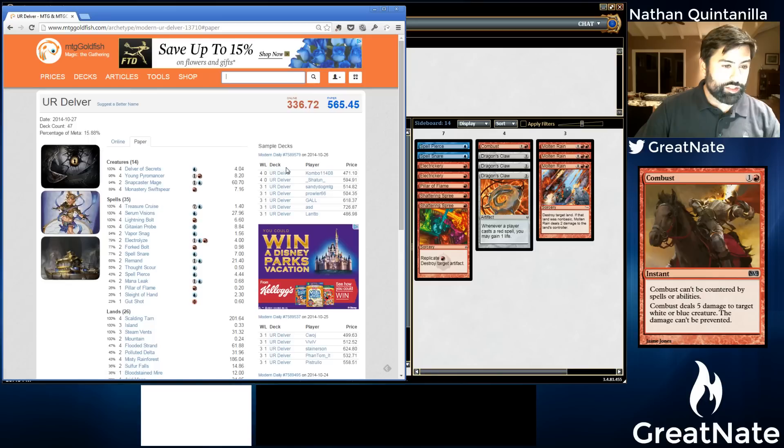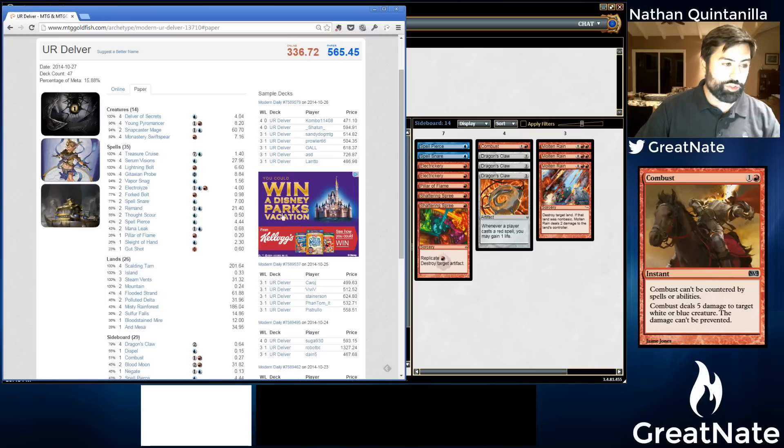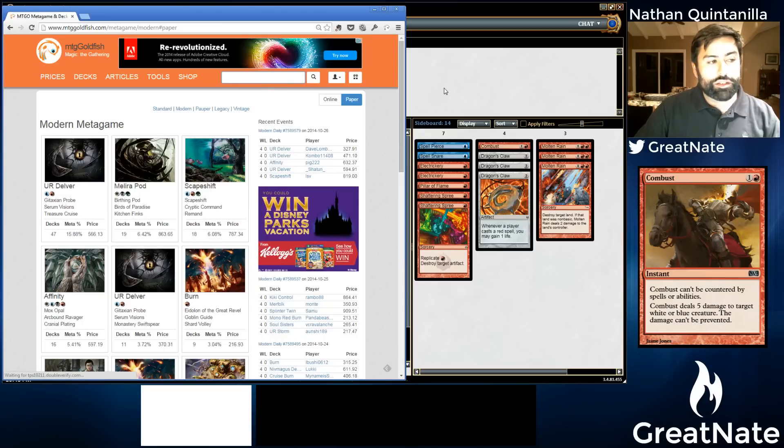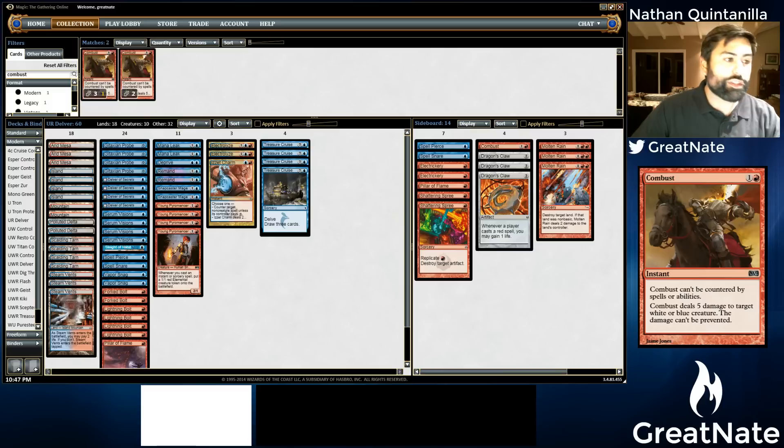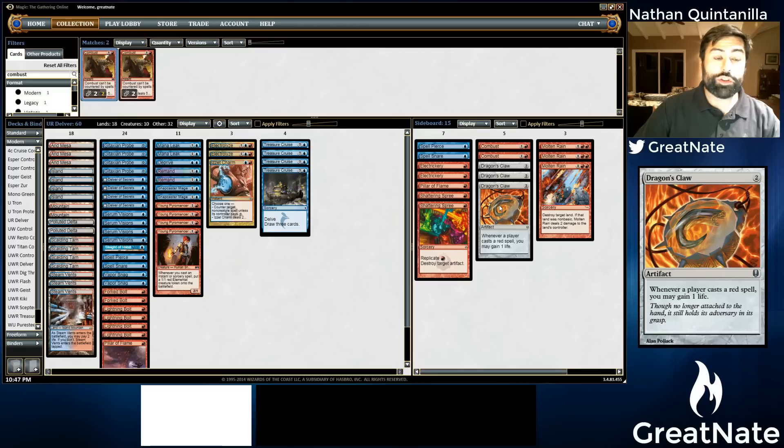Man, there's a lot of Delver being played. Just in this Modern Daily, a lot of people are playing Blue Red Delver. Combust seems like it could be reasonable in the Delver matchup because you can kill somebody's Delver and there's nothing they can do about it — though it doesn't kill Young Pyromancer. So let me know what you guys think: if we're not going to run Eidolon of the Great Rebel, what should we do?